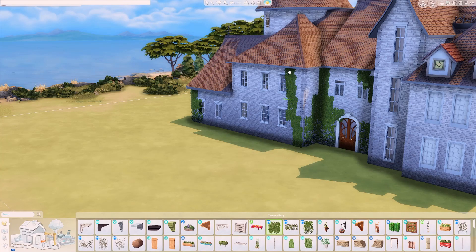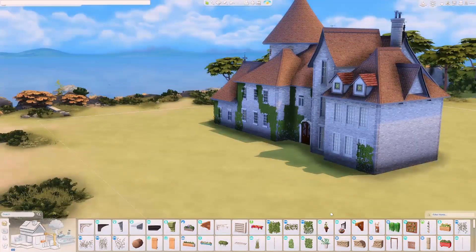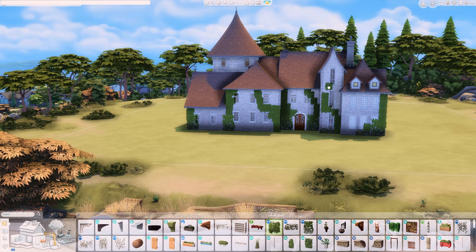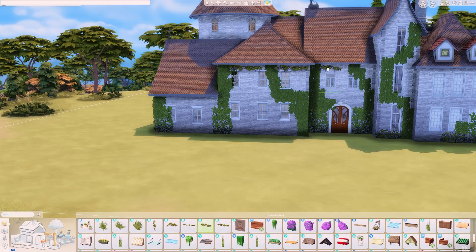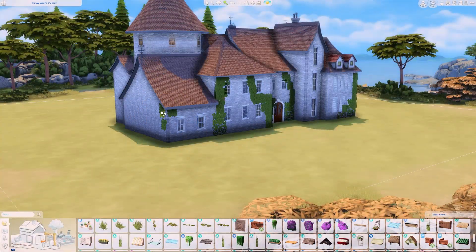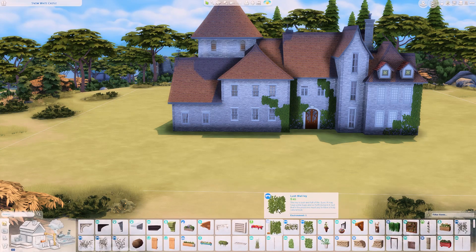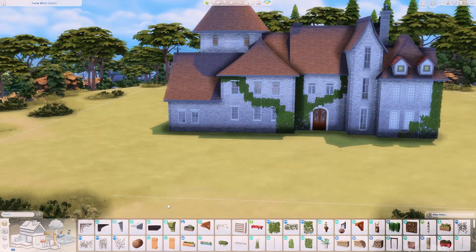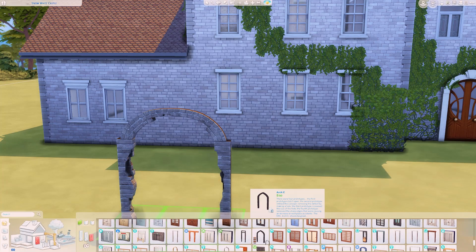I got a little carried away with the vintage detailing on the house — it's only on the front part and the front door area, not the whole house. I eventually realized I put way too much on and deleted most of it, even though I really liked how it looked personally. I kept it on just the front two bits and left some vines on the side of the house because I liked them.